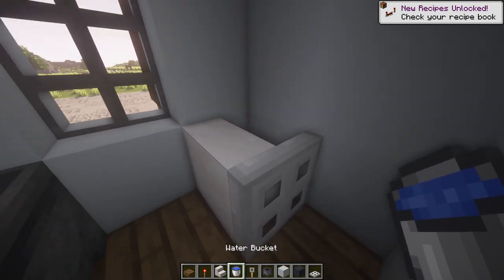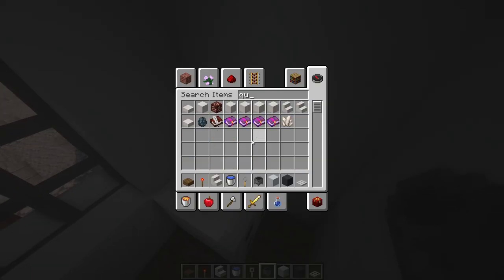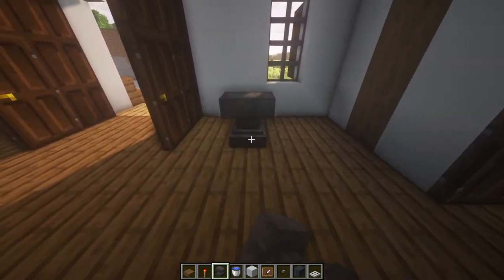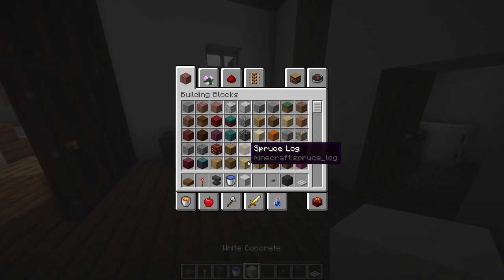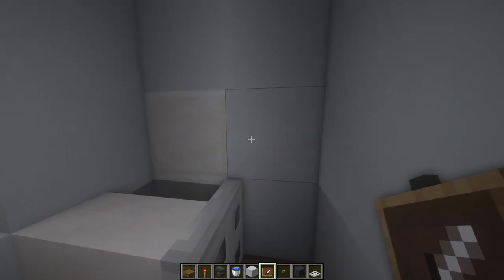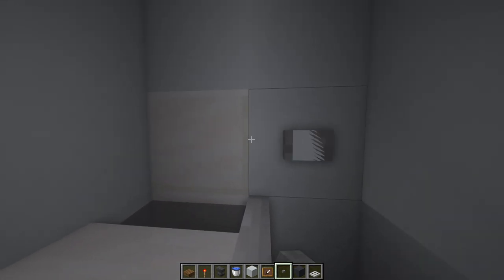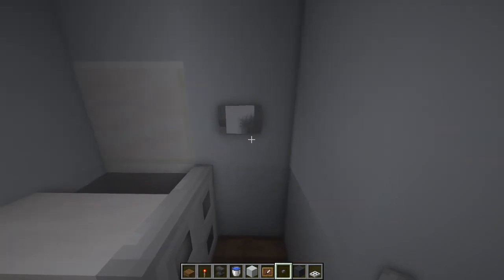Then you can fill that in with water. You can also replace these two blocks of quartz just to give it a slightly different back to it. I've also got a data pack on this world that lets you rename item frames to 'invis' — when you place the item frame down it will actually be invisible. I'll have a download link in the description. Place it down here and put white concrete inside it, then place a stone button on the wall to get a toilet paper look. It glitches out a little bit, but that happens even with a regular item frame.